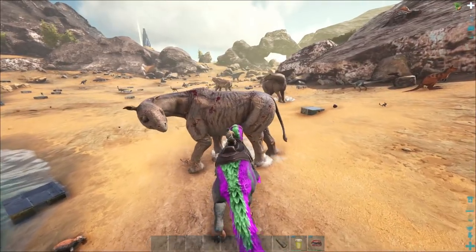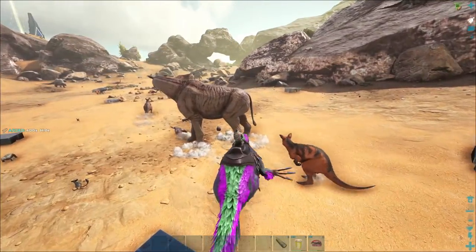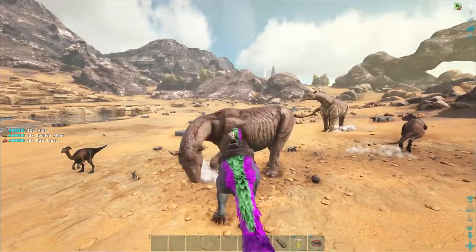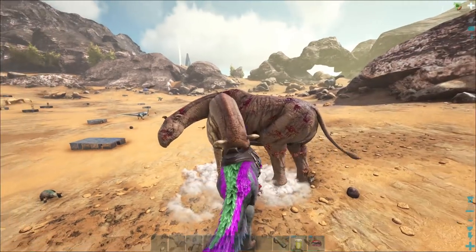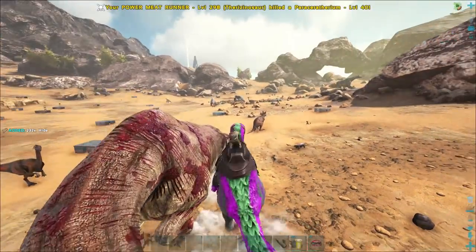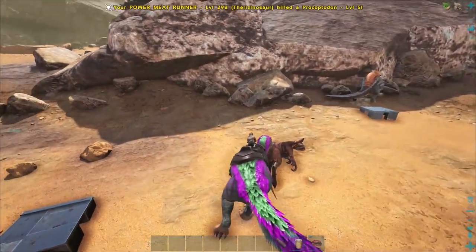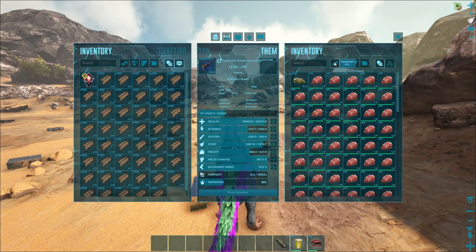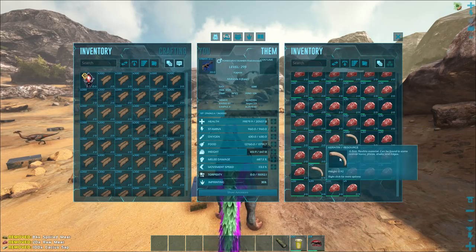The best way to get hide is definitely the therizino. I was over here on scorched getting meat for the babies we're raising, and look at this area — it's like a flat expanse of just hide. I just see hide for days here. Aberration hide is definitely a lot easier when you got the theriz sea attack. And the crazy thing is there's all these little jerboas — I swear they give more hide than the parisers. The jerboas give like 160 and a pariser will sometimes give you 80 to 100.